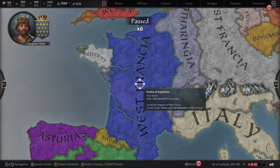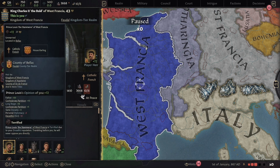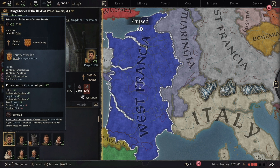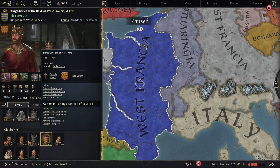Looking at King Charles, he already has a primary heir which is pretty cool because that's our son. Usually with feudal governments, succession goes to a direct descendant from you. However, much like everything else in this game, it's not as easy as that — if you have another son, when you die things may get split up, which we'll talk about a little bit later.